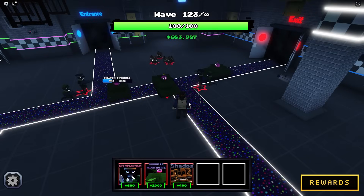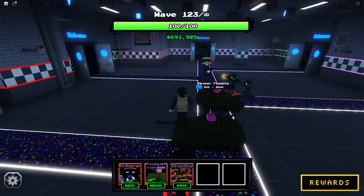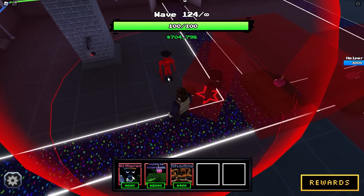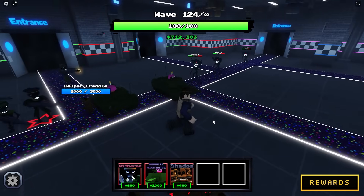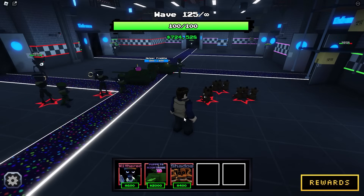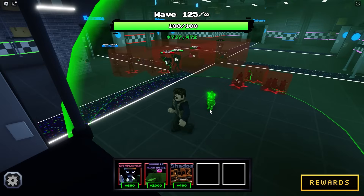That was actually so close - we almost lost but a helper Freddy just saved the day. We're at wave 123. These guys have like 7000 HP - we're dead real soon, there's no chance of survival. The helper Freddles are carrying us. I have to place another commando endo right here. The helper Freddles are actually carrying - one is gonna get by. These helper Freddles are actually broken, they are actually pretty good. They have 3000 HP - they should have 6000 because of shadow, but I have no idea why shadow doesn't work on Freddle.